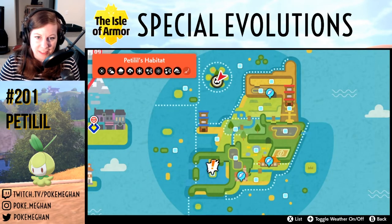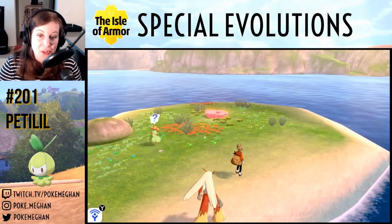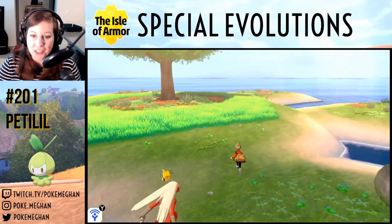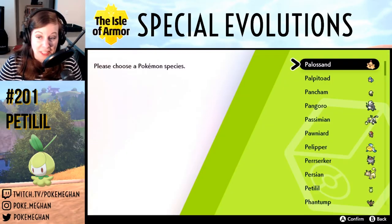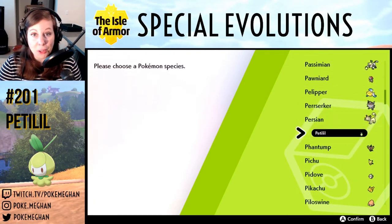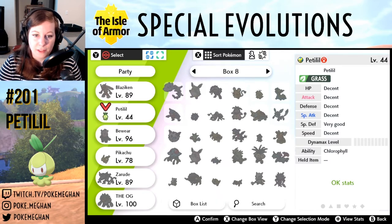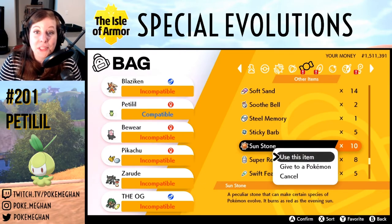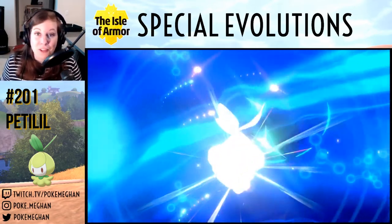Now let's do Petilil. It can be found on Honeycomb Island, though it's a little harder to find and isn't available in all weather. Lilligant is also quite easy to find directly in the wild on the Isle of Armor, so evolving Petilil is more work than just catching one. But if you want to do the evolve, give Petilil a Sun Stone and it will evolve into a beautiful Lilligant.